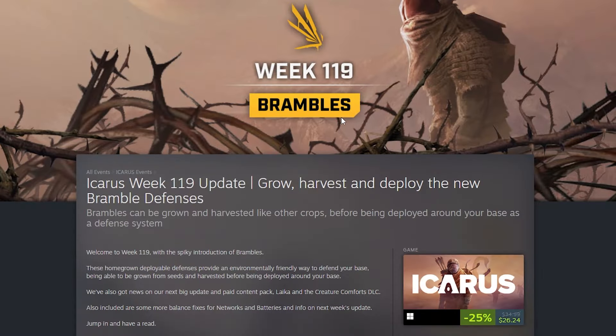Icarus Week 119 brings brambles — grow, harvest, and deploy the new bramble defenses. You can now grow and harvest brambles just like other crops before being deployed around your base as a defense system. They also got news of the next big update and paid content pack: the Laika and Creature Commons DLC. They also have some more balance fixes for the networks and batteries from two weeks ago.